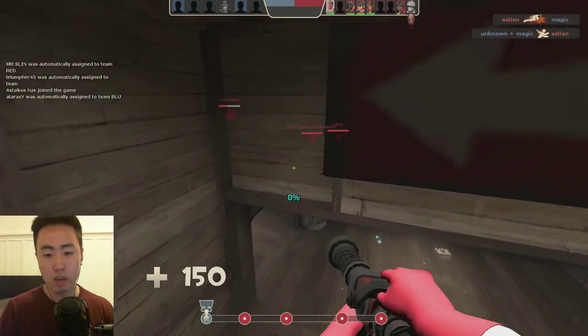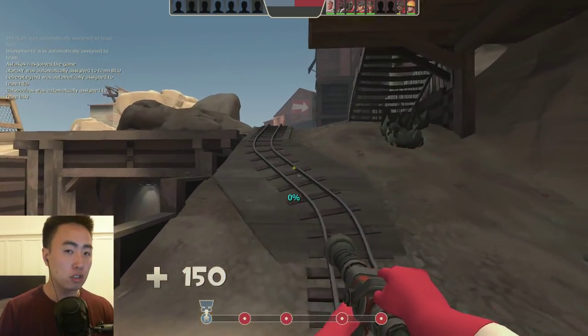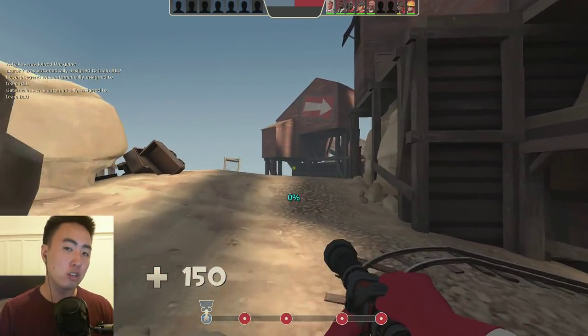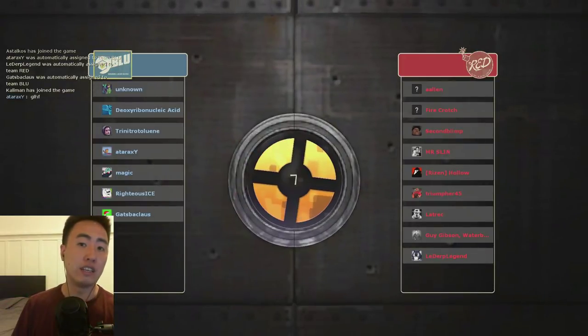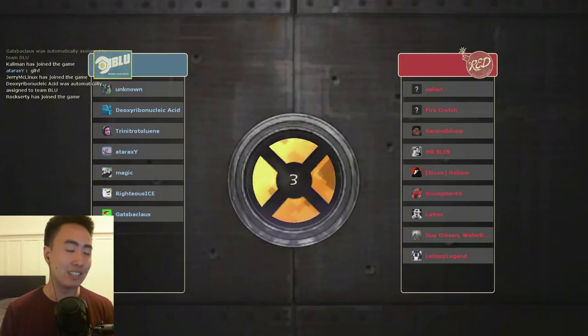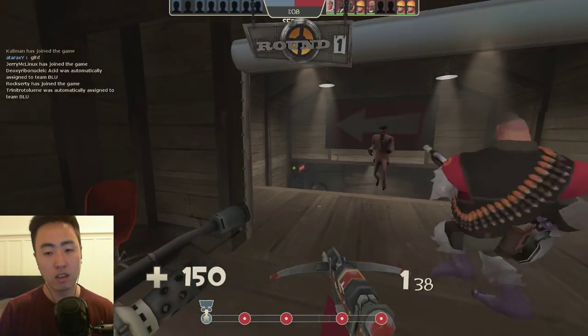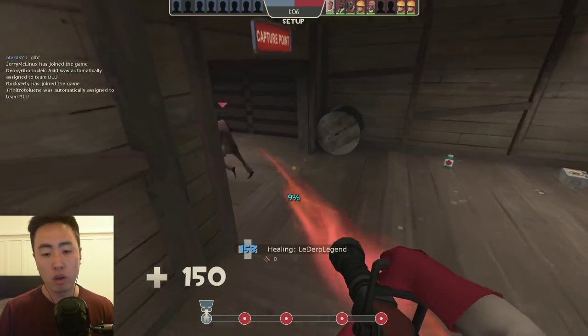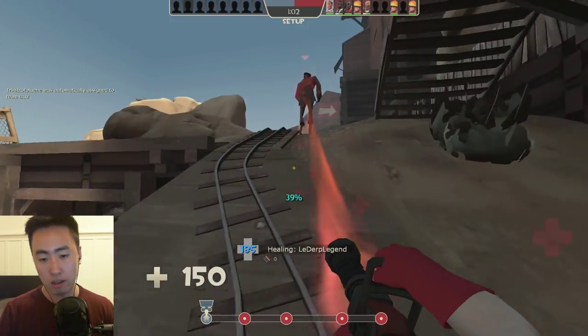What's up guys, Mr. Slyn here with another video about Team Fortress 2. Today I'm going to tell you about when to best use the crossbow and how to use the crossbow when you're playing medic. The crossbow is an incredibly powerful weapon, probably easily the best medic primary — way better than all the other needle guns you could possibly use. So definitely recommend using the crossbow when you're playing medic.